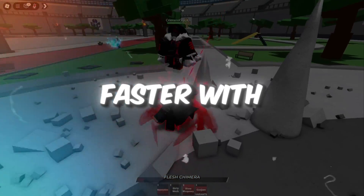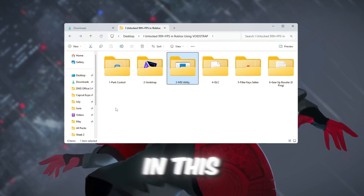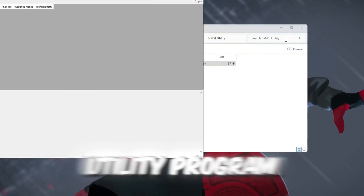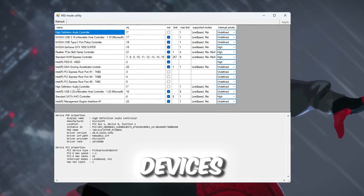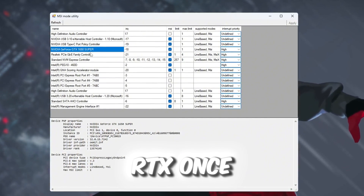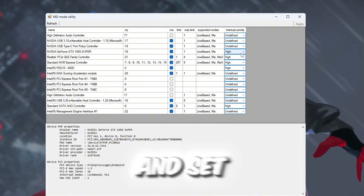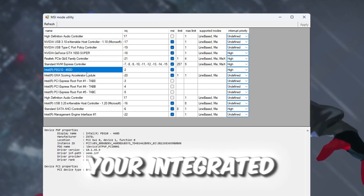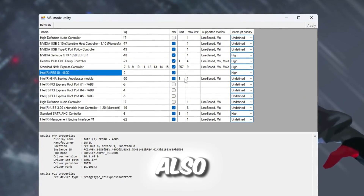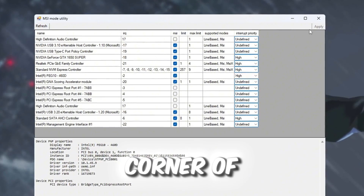Step 4: Make your GPU respond faster with MSI Mode Utility for Roblox. You can get all the files from my official website — link in the description. We're going to make your graphics card (GPU) respond faster using a tool called MSI Utility V3. Open the MSI Utility program. When it opens, you'll see a list of all hardware devices installed on your PC. Find your dedicated GPU — something like NVIDIA GeForce GTX or RTX. Tick the box under the MSI column, then set Interrupt Priority to High for your dedicated GPU. Next, find your integrated GPU — like Intel UHD Graphics or AMD Vega — also tick the MSI box and set Interrupt Priority to High. Click Apply at the bottom right, then close the app.